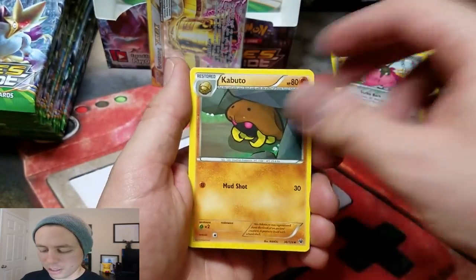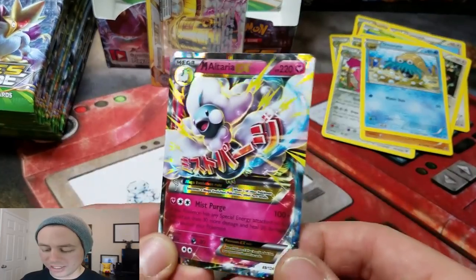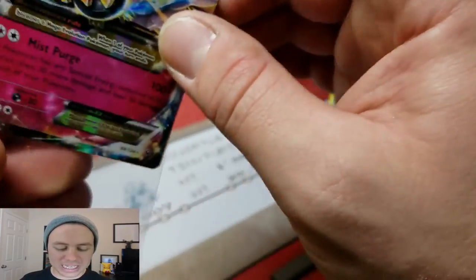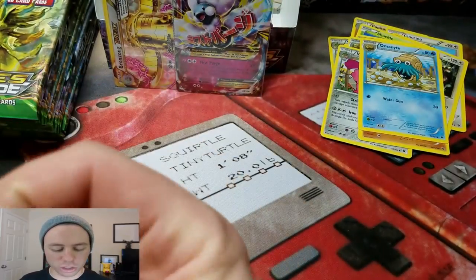A Pokemon Fan Club, Kibbuto, Omanyte, Jigglypuff. Ooh, nice! Mega Altaria EX! So that's our first EX. And Bronzong was our first Ultra Rare.